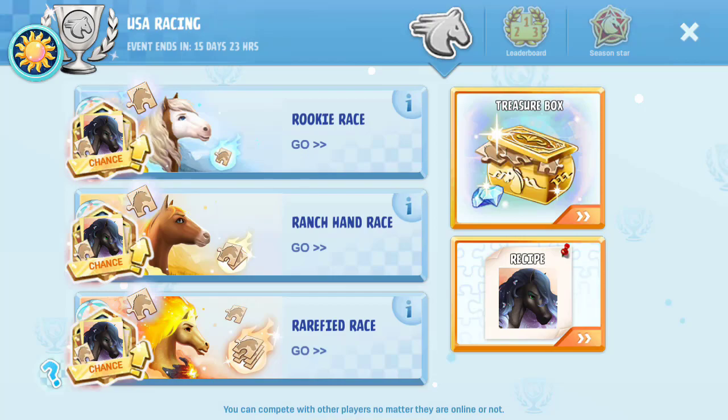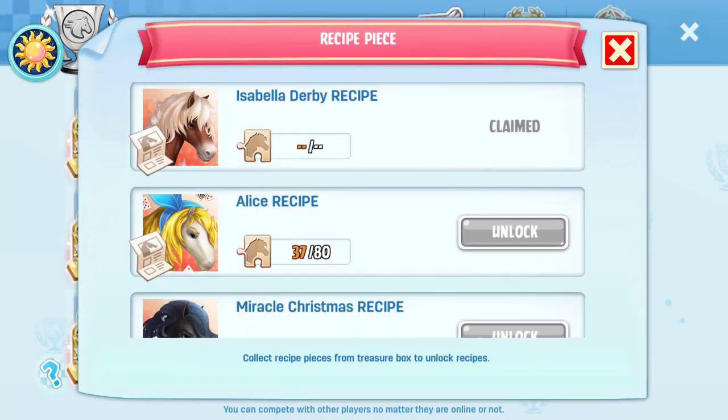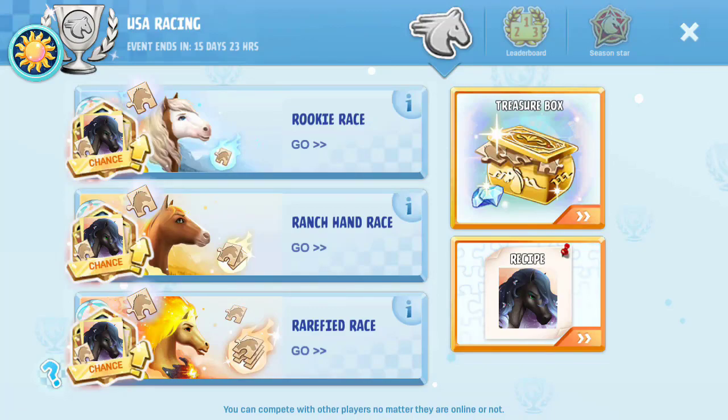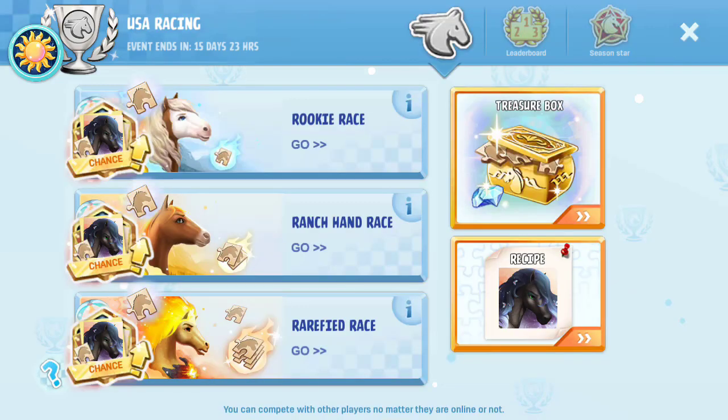Now that we've got all those empty I can go ahead and run those again. The Miracle Christmas that we want to work on — I'm only on 18 out of 80, so I have a lot to go with that, but it's doable. The season star right now is Miracle Christmas itself and the Warlander. I'm probably not going to have these ready — I'll probably just stick with the horses I've been using for this.